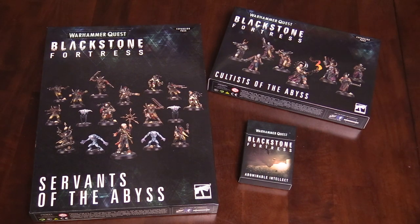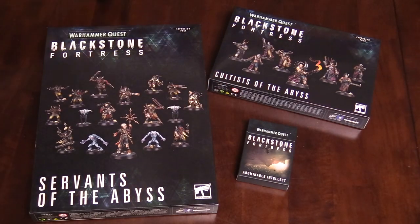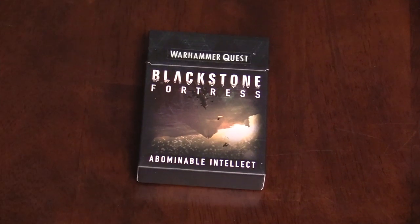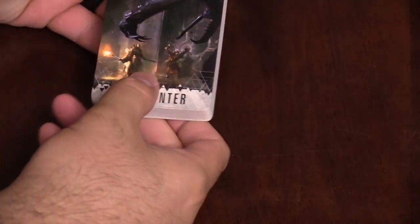So for some reason you needed more Servants of the Abyss — or Cultists of the Abyss — you can do that. So let's go ahead and dive in. Here's the deck for the Abominable Intellect, and this is kind of the reason that you need these extra boxes now.